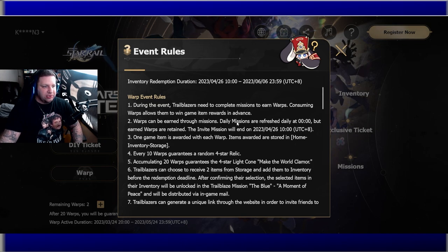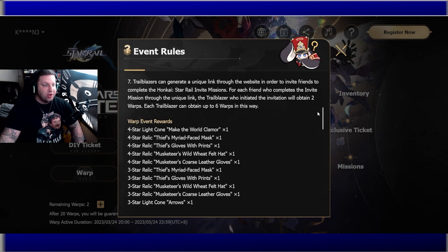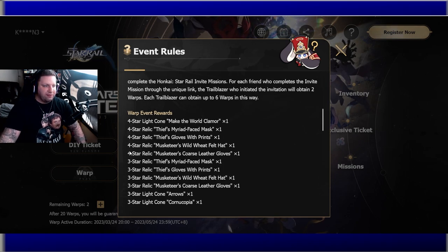Warps are earned through daily missions. One game item is awarded with each warp and stored in your home inventory storage. Every 10 warps you're guaranteed a random four-star relic. Accumulating 20 warps guarantees the four-star light cone Make the World Clamor. You can receive two items from storage and add them to your inventory before the redemption deadline, and selected items will be unlocked via game email through the Trailblaze Mission.